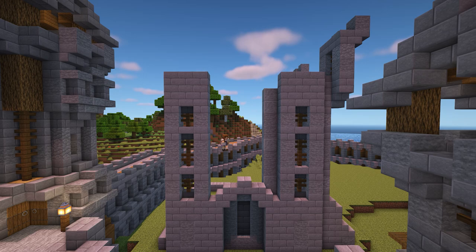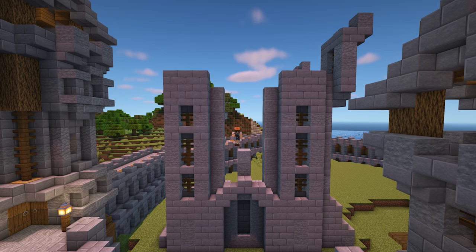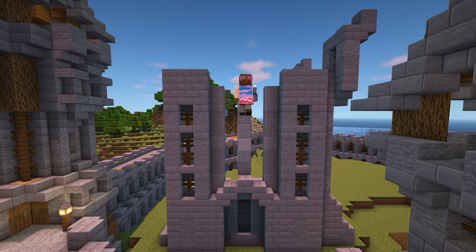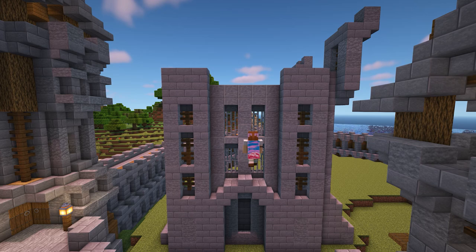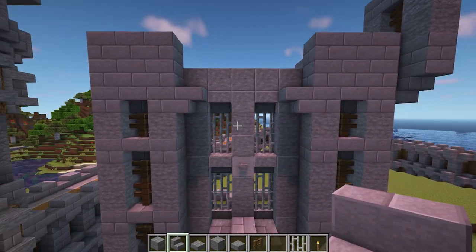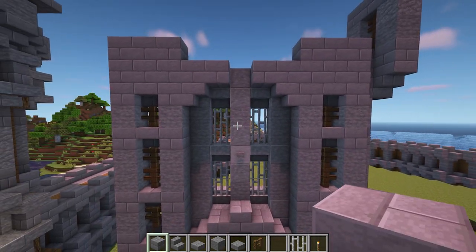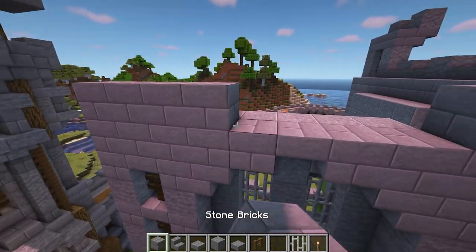Now it's time to build the middle wall at the top — again this is exactly the same as the wall at the front, so feel free to go back in the tutorial if you get stuck or copy what you've already built. To join the two sides together, add the upside down stone brick stair one block below the top on each side. Then add two blocks on either side with a slab in the middle to create the arch shape, and place the row of stone bricks across the top to fill in the gap.